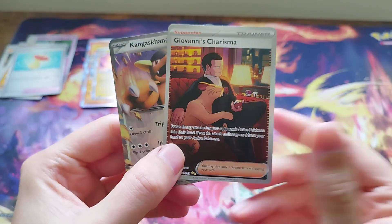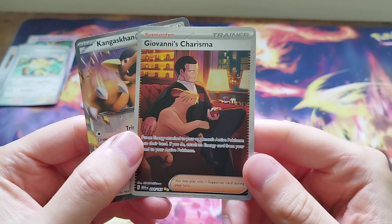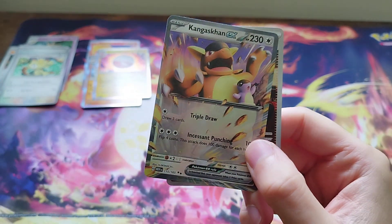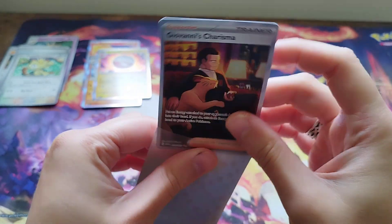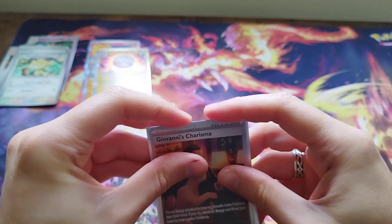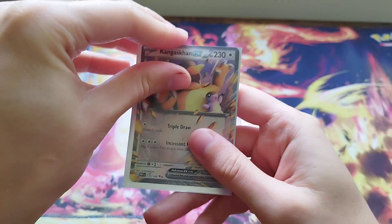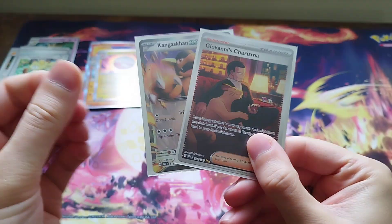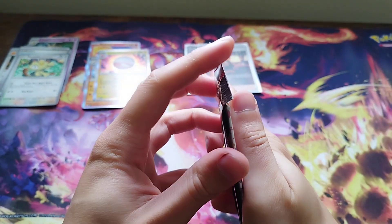That's our first double banger pack out of 151. We've got Giovanni's Charisma - really, really nice - and we've got the double gold star Kangaskhan EX card. Because I've got the sleeves out, I'll put Giovanni in there. There's a lot of people after that card and I can see why - that's a lovely card. And then we've got Kangaskhan EX. Double banger, can't ask for more.